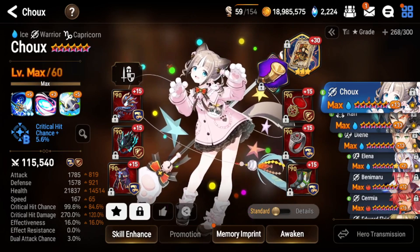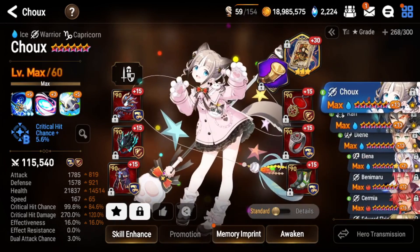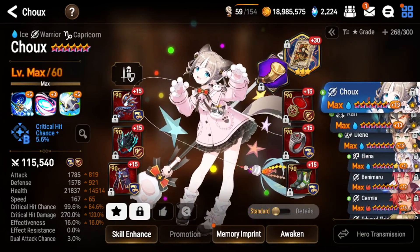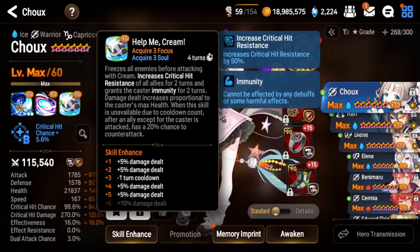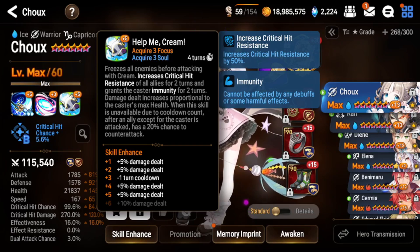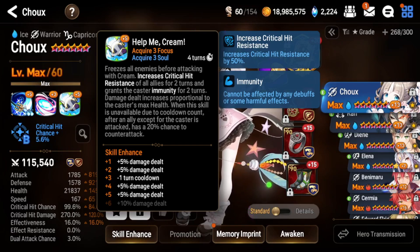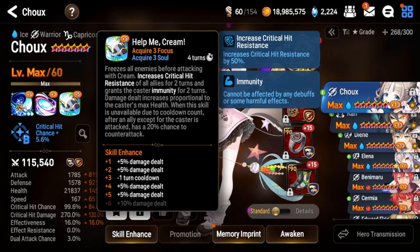The team I use is Shu, Ran, DN, and Elena. The MVP unit here is Shu — she does a ton of damage, has AoE reach for stealth with her S3, critical hit resistance and immunity for herself, and the critical hit resistance also goes to her team, which is very nice because the boss does a ton of damage.